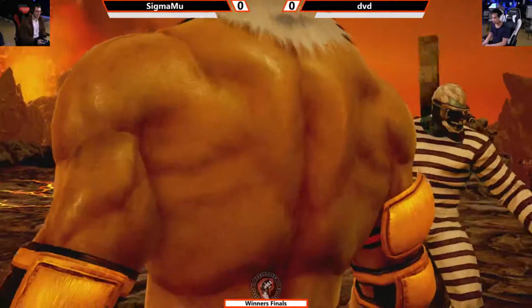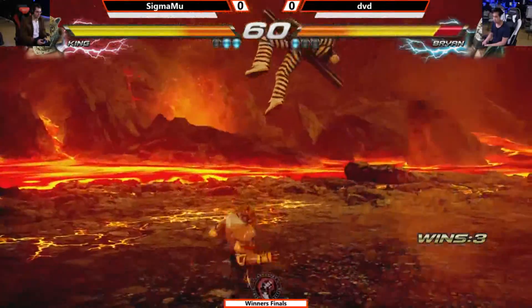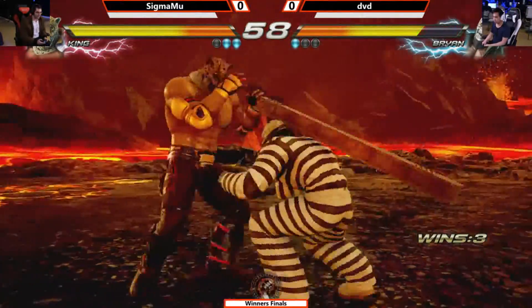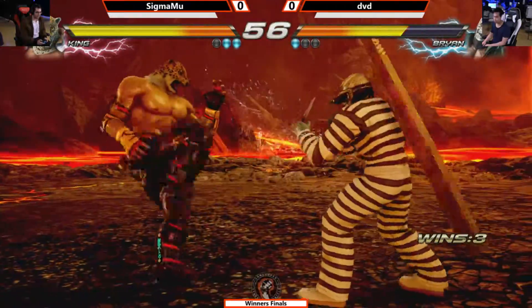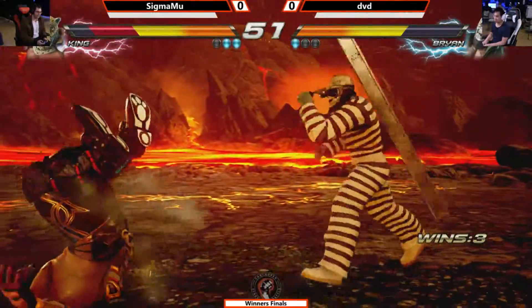Good work from Sigma Moo. We've opened up to an infinite stage, which I think is going to serve Brian a little bit more than it's going to serve King. So far, we've seen Sigma Moo get a lot of his damage by taking someone to the corner.